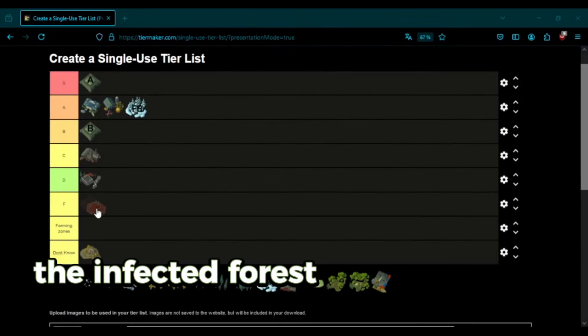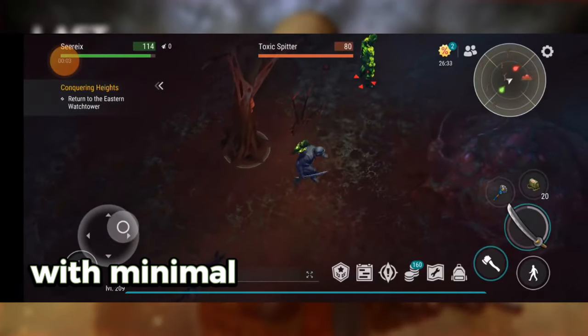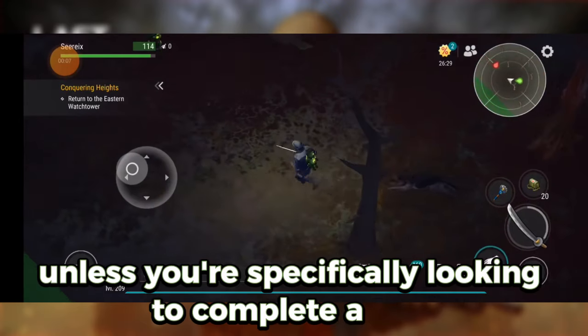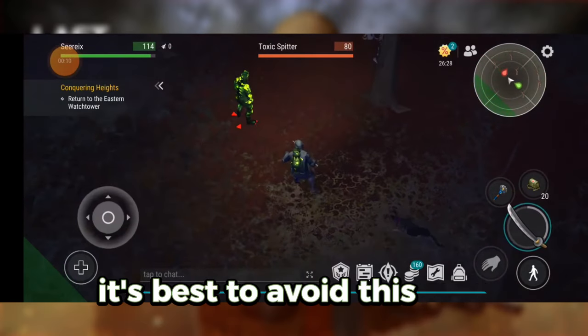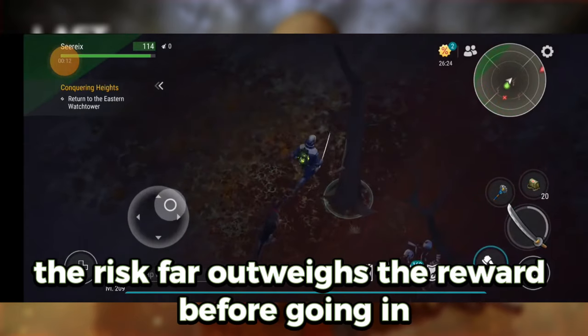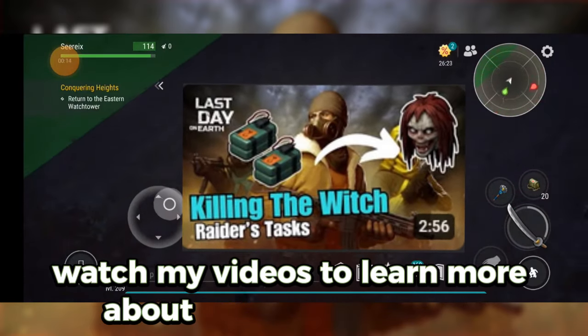The Infected Forest is a dangerous location with minimal rewards. The Witch is tough to beat, and unless you're specifically looking to complete a task, it's best to avoid this area. The risk far outweighs the reward. Before going in, watch my videos to learn more about the Infected Forest.